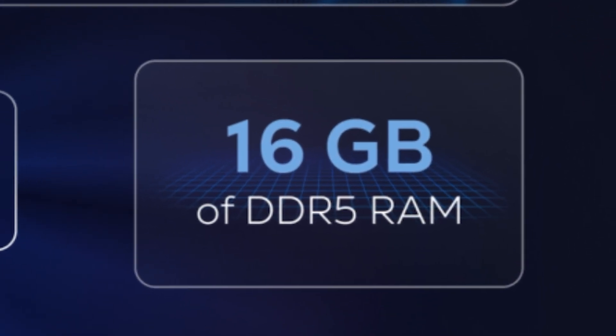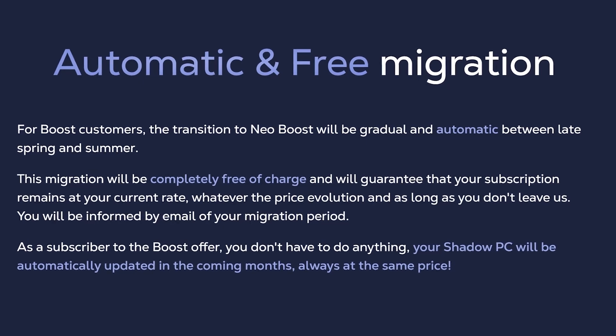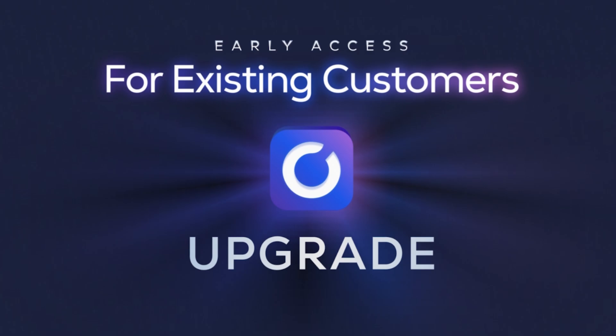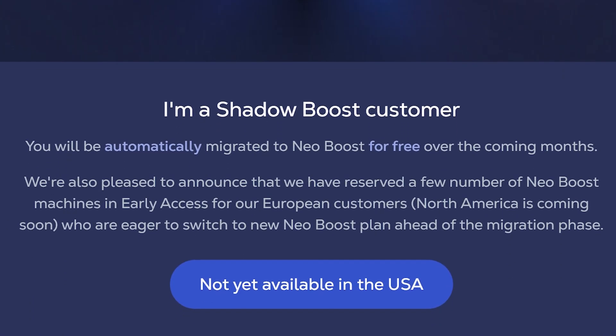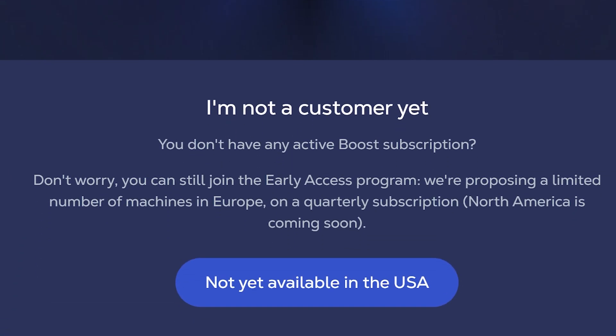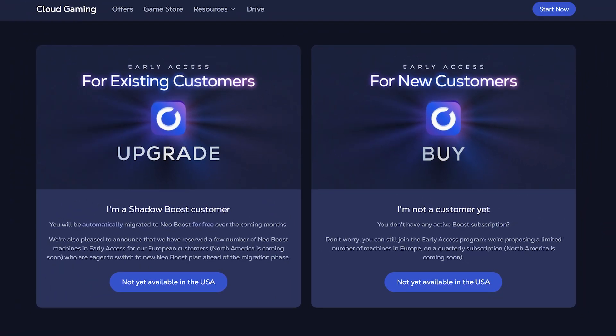Don't forget about the 16GB of DDR5 RAM as well. This upgrade will be free for current Boost users, but it will take Shadow several months to get the old hardware replaced — we're looking at May for the start of this transition. In the meantime, they do have limited quantities for an early access program available right now for Europeans only. What's weird is that they're charging a €19 fee for migrating your current Boost tier, though the monthly price stays the same for this early access. There is a price increase for new customers at €37 a month with a 3-month commitment. So my question is: what's going to be the monthly price for new customers once the Neo Boost tier is ready to roll later this year? I'm guessing around €40 or $40 a month. So if you're looking for the price to stay the same, buy it now and get grandfathered in.